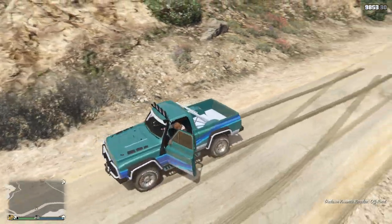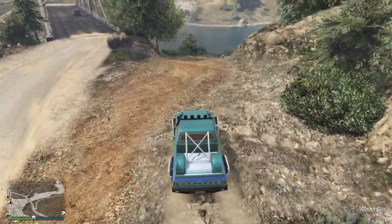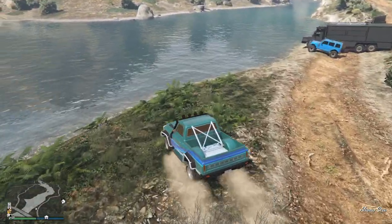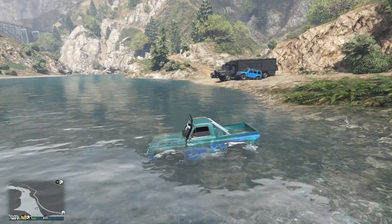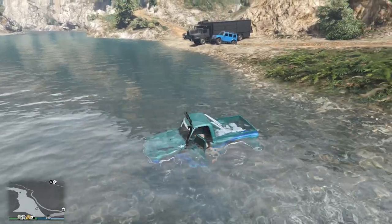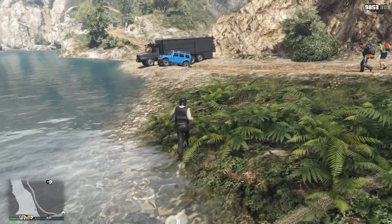For some reason Rockstar devs are really, really bad at thinking of that, because literally I would say 99% of vehicles with snorkels just don't work. For example, let's just drive my Yosemite Rancher into the water here. That right there is about snorkel height and normally your car should work if you leave it here, but it's dead. I am now pressing gas and it's dead.